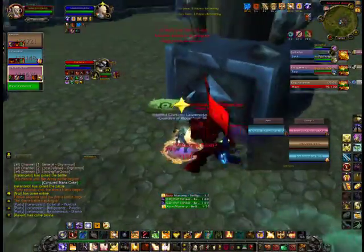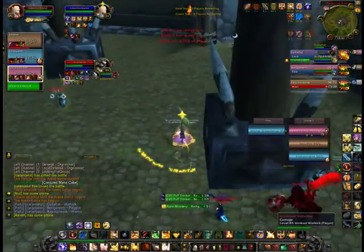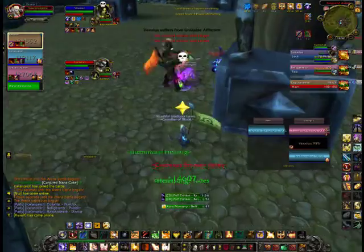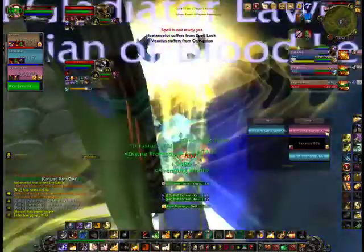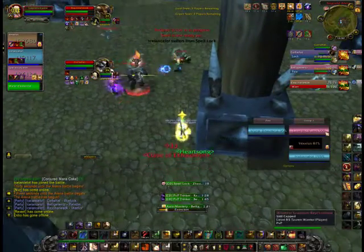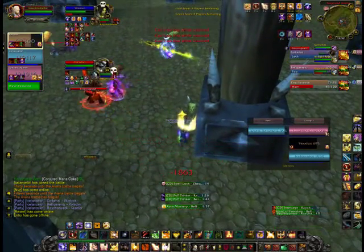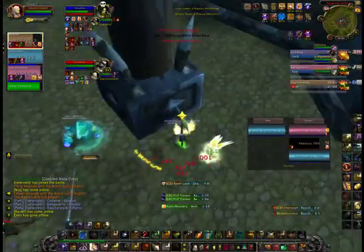You can see right now we're just LOSing. They switched to me, so I already had Freedom on myself, so I got lucky. And basically just pillaring. The whole time our Mage is peeling, and we're basically just swapping targets. You can see the Warrior just charge-stunning me here. Right there I blew in just to relieve some of the pressure.